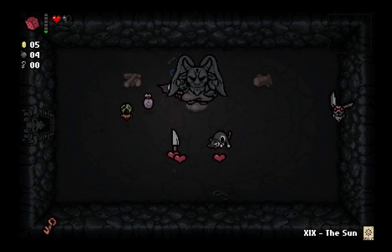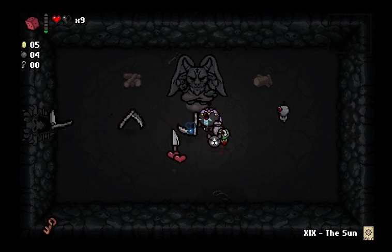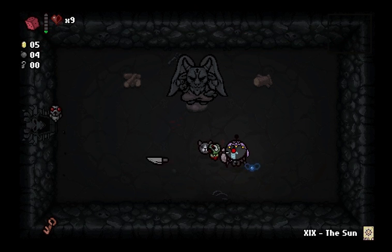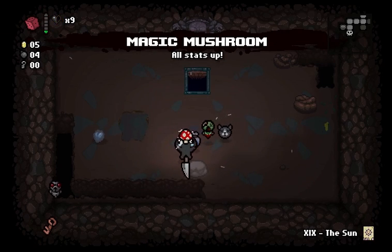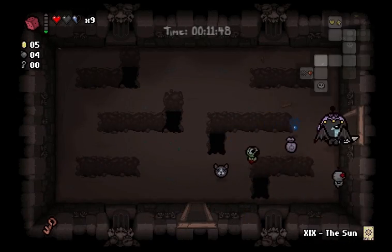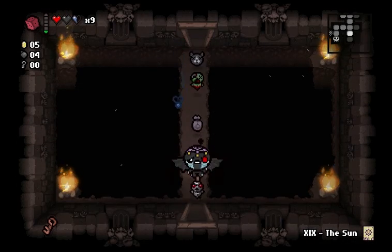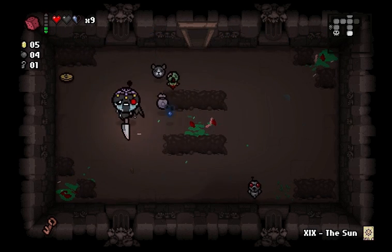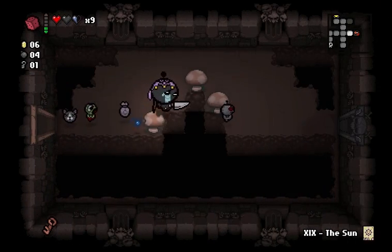This is Nine Lives, so I pick it up and I get a red heart back. And then I trade my one red heart — because it doesn't take more than all your red hearts — for Mom's Knife. So now, instead of my tears, I've got this knife. I don't have my scythes anymore, but that's okay because honestly the knife is much better. Mom's Knife is very, very powerful. It's a little bit harder to hit with and it's kind of hard to figure out the range, but it is so powerful that it doesn't even matter.